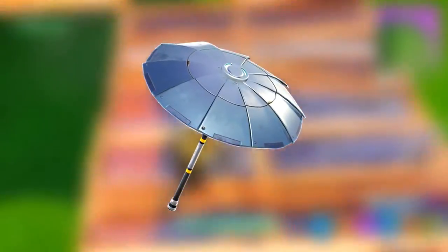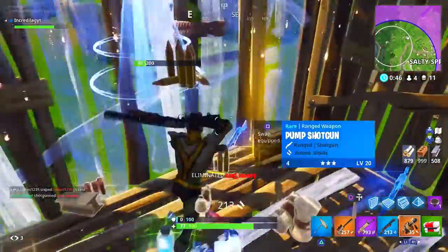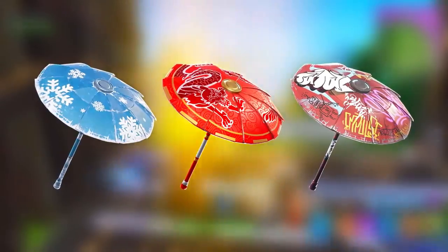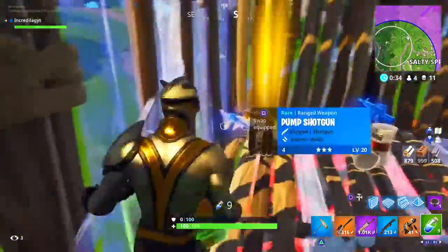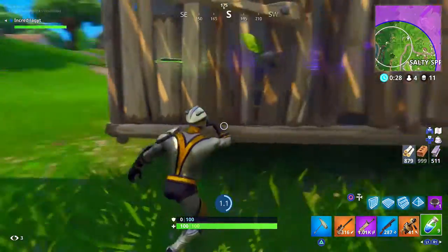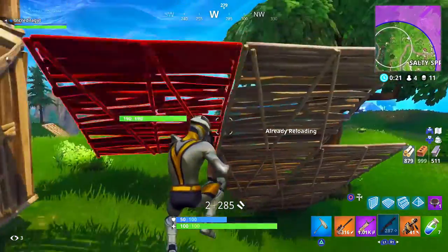Next we got the Umbrella. For those of you that don't know how to get it in Fortnite Battle Royale, it's really easy — all you got to do is win a game. Speaking of umbrellas, we also have the Snowflake, the Paper Parasol, and the Wet Paint. The Snowflake and Paper Parasol could only be unlocked in Season 2 and Season 3, but all you got to do to get the Wet Paint is win a game in Season 4. Win one game and you get both the Wet Paint and the Umbrella.